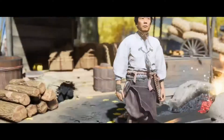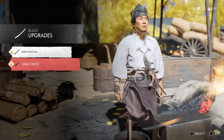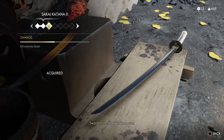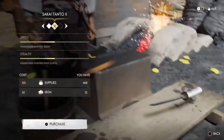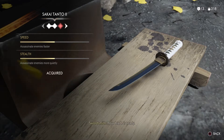I believe I said this a couple of episodes ago — you don't really get different types of weapons, you can pretty much just upgrade them. So we do have different stages of the katana, and as you guys can see there are multiple upgrades. Your blade is ready. I guess we now know what we need the supplies for.